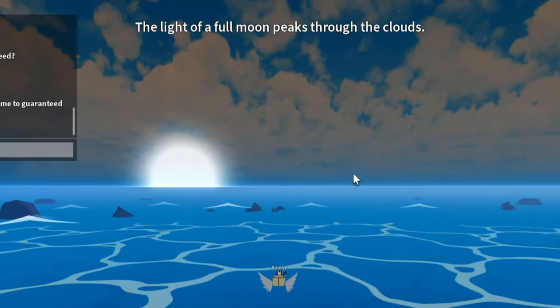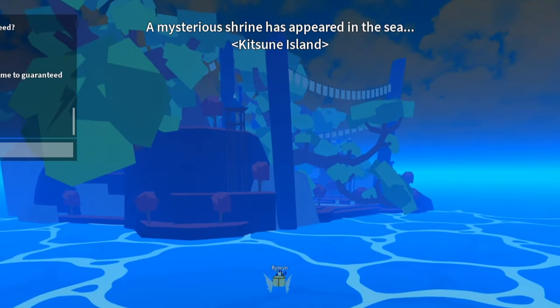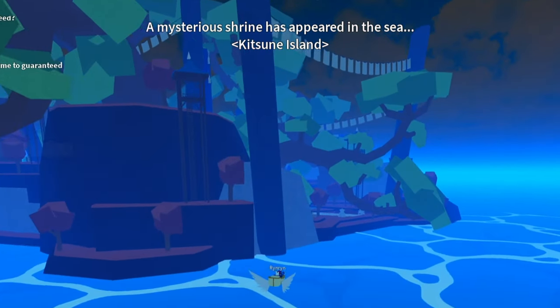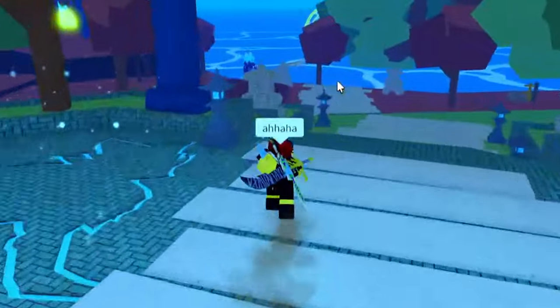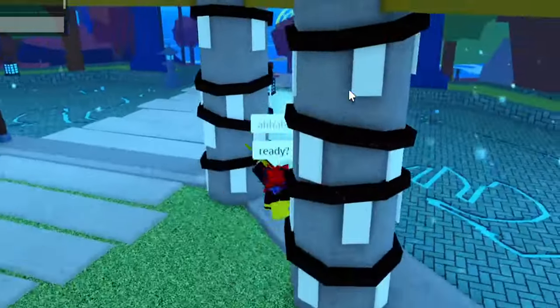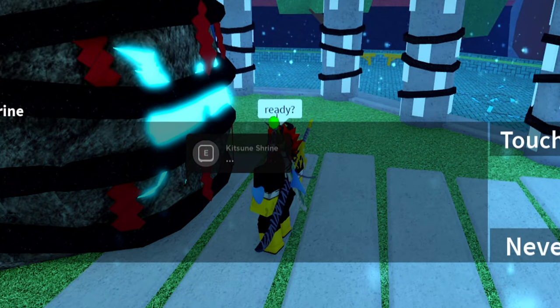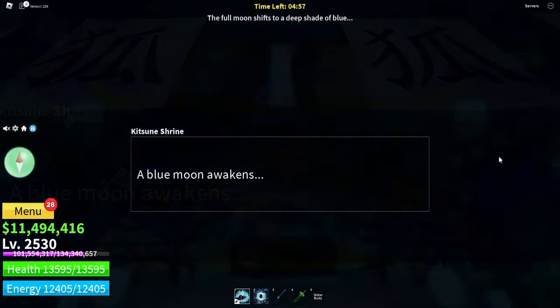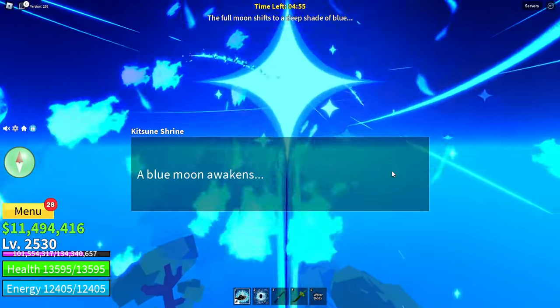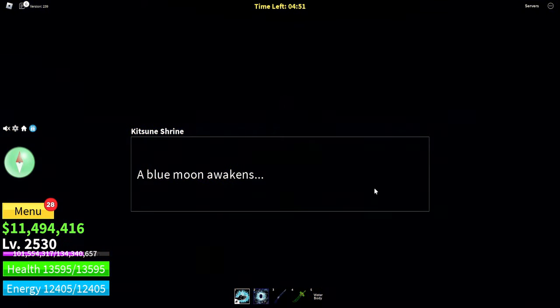My advice is pretty simple: keep grinding the Kitsune Shrine sea event over and over again until you get most of the rewards — starting from accessories to weapons, auras, and titles — because once you get all of those, it only leaves you two types of drops when you keep farming: either fragments or the actual physical Kitsune fruit.